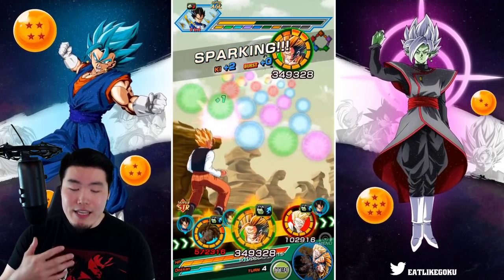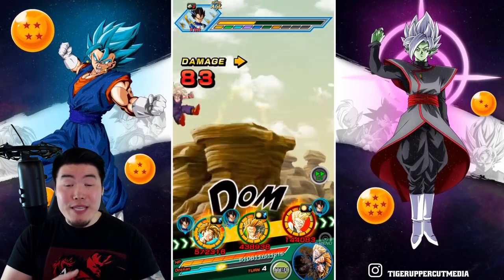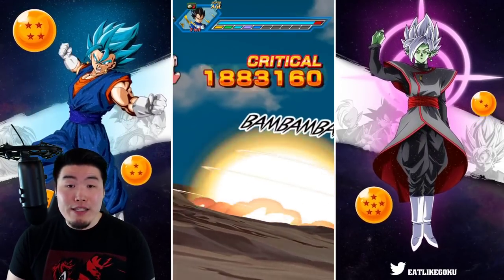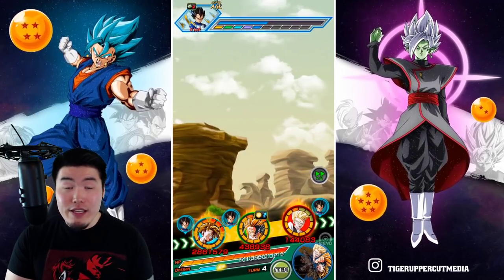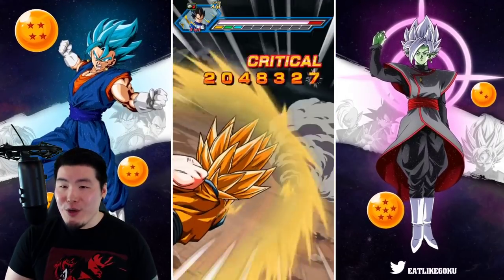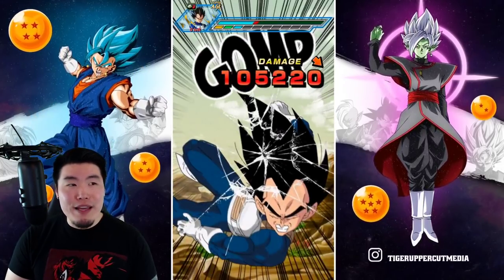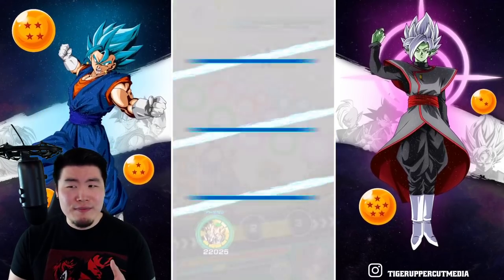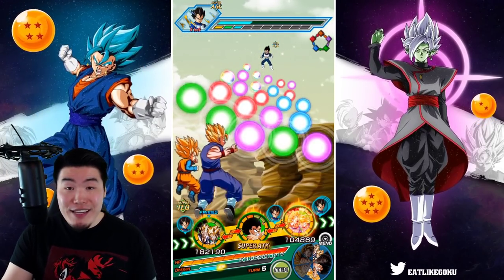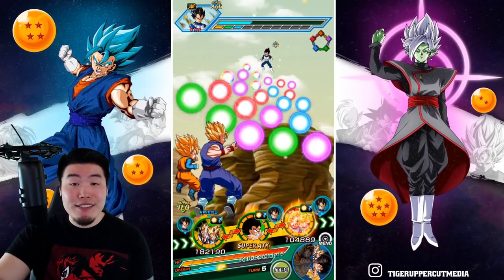One thing to keep in mind is that he is definitely better as a second slot unit. The reason I've been putting him in the first slot is because I want to have him take as many attacks as possible to see how much damage he's taking. But if you're doing Super Battle Road, for example, I would definitely recommend putting him in the second slot since he gets much more defense after he supers compared to before he supers. That's actually one issue I've noticed with a lot of new units and Extreme Z Awakenings — almost every unit these days is better in the second slot. We need more first slot units.